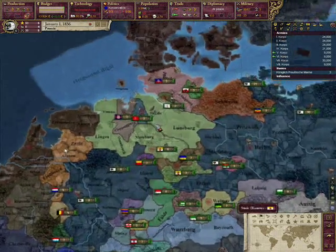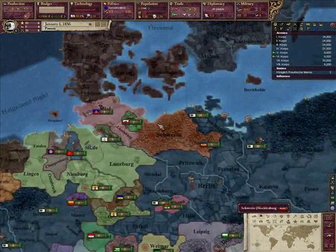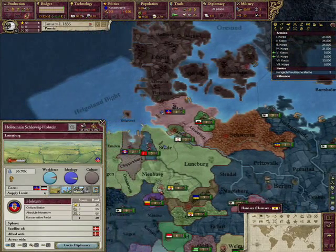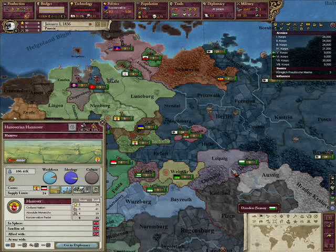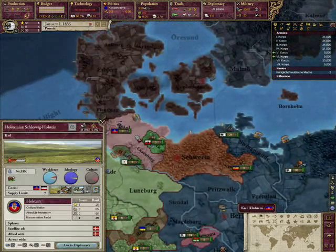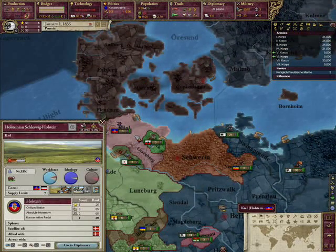The three states you need to form the German Confederation off the get-go are Holstein, a satellite of Denmark; Hanover, a satellite of the UK; and Saxony, in the sphere of Austria. The first and easiest state is Holstein, but there is a warning to go with it. As you see, it's a satellite of Denmark, which in almost every case is going to be the very first state you declare war on, almost as soon as the game begins.